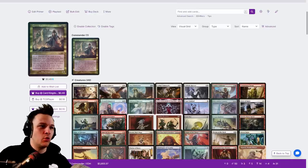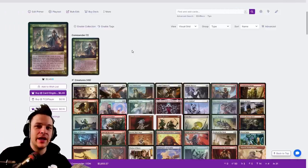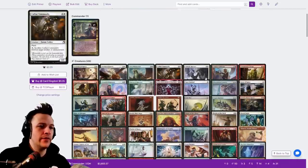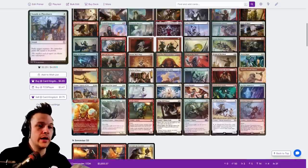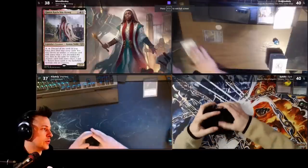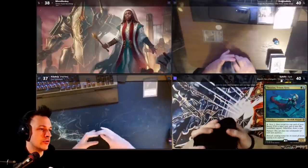In this video we're going to be playing Queen Kayla Bin-Krogas, a Boros discard-stax commander. I'll narrate the entire match while you see my hand and hear my thought process. This is a stax deck — we want to activate our commander, discard cards, put them into play if they have CMC one, two, or three, then draw a whole new hand, winning with Kiki-Jiki or just overrunning in general.